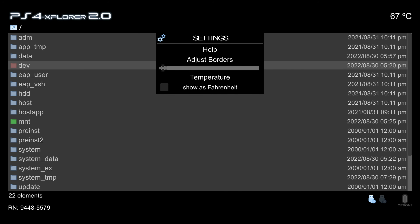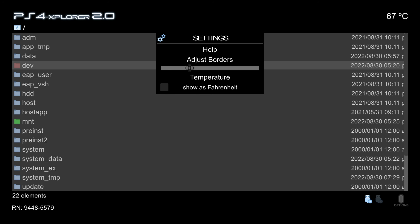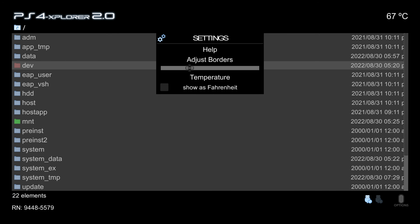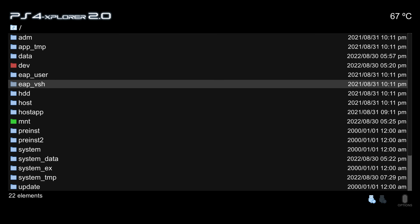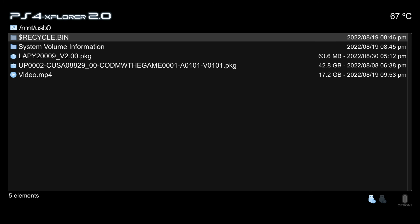In the options menu, you now have the ability to adjust borders. This was not possible in the previous version, and it's useful because on certain resolutions or screen sizes parts of the app can be cut off — adjusting borders can fix that. You can also change the temperature display from Celsius to Fahrenheit if preferred.